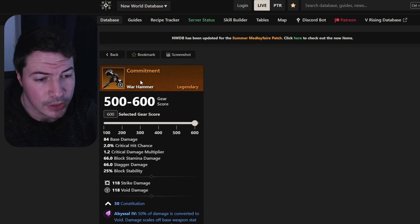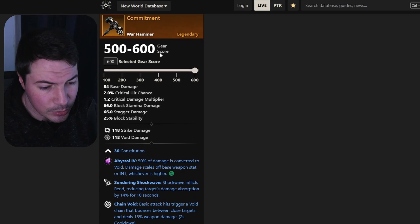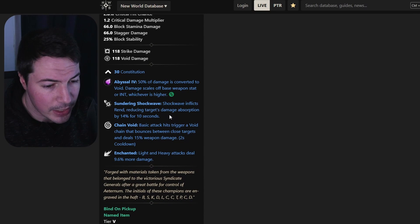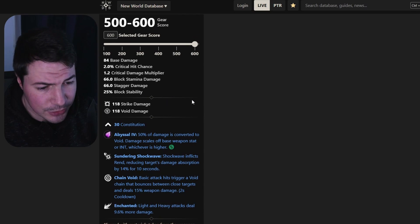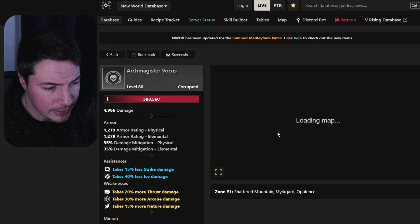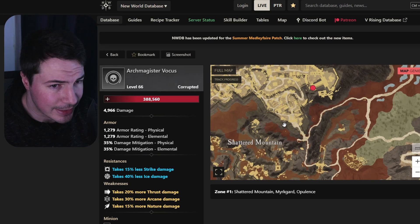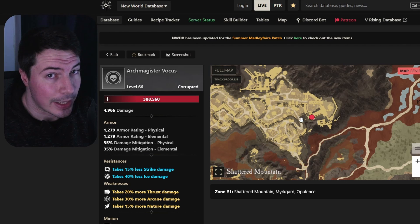The first one is called Commitment. This is probably one of the best warhammers you can farm out of the bunch. It comes with constitution, so a lot of people can use this — even healers if they wanted to. It comes with rending shockwave, chain void, and enchanted. You can find this from a mage in Shattered Mountain. Good luck farming this since it's going to be really difficult; you'll probably need a group since this mage is quite powerful.